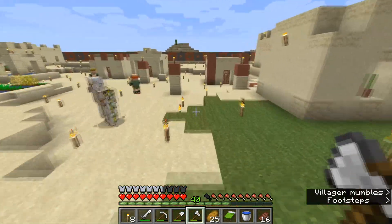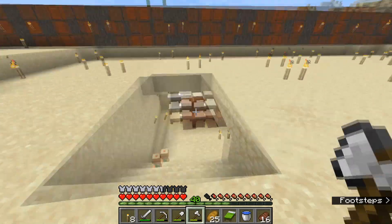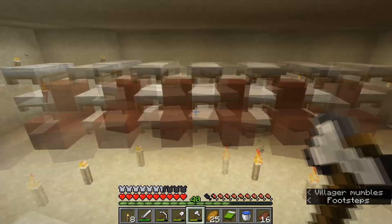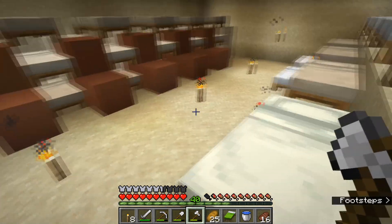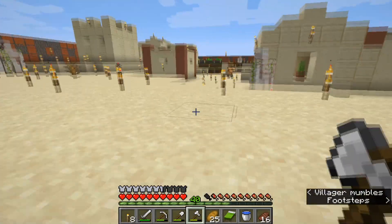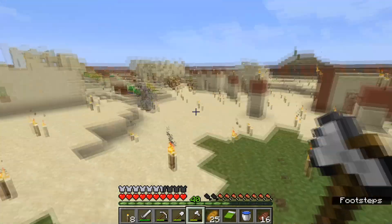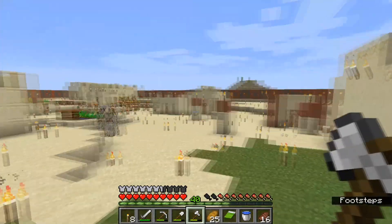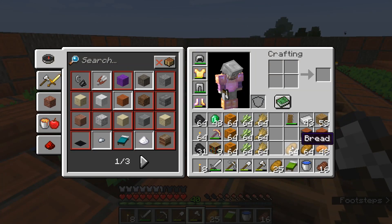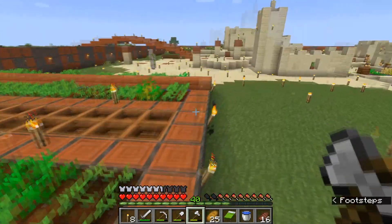I've dug a small hole over here — I'll make it look better in the future — but it's essentially a sleeping quarters with a ton of beds. It's not the prettiest thing in the world but it was an easy way to add a ton of beds to the village so that I can artificially increase the population very quickly. Once all our villagers come back from the middle of the day and hang out at the bell, we're going to give them about two and a half stacks of bread to encourage them to breed.